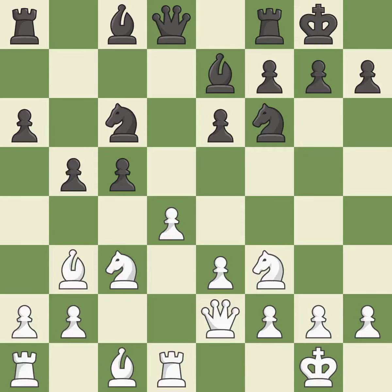Castling develops a rook while also moving the king to safety. Castling to the same side of the board as the opponent tends to lead to less sharp positions as compared with opposite-side castling. This exchange is fair and keeps the material balance in check with good commerce.